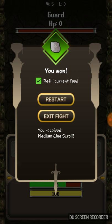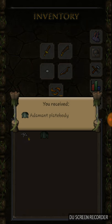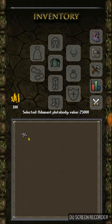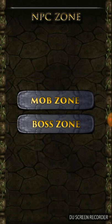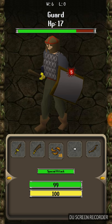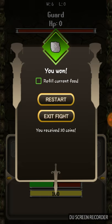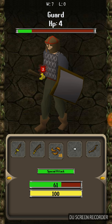Got our first medium clue scroll. Let's go back and see what's in it — adamant plate body, that's what I'm talking about. Nice way to start things out. You just want to keep doing this until you get a full set of adamant items. It's okay if you get duplicates because you just sell those off to the shops. Once you sell them off and get enough cash going, you can buy yourself some rune armor — really nice to have, really good way to start.